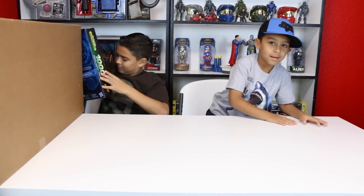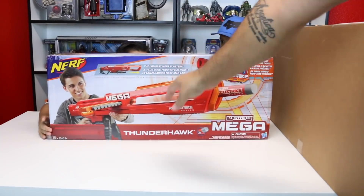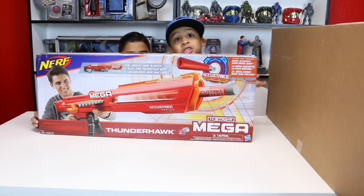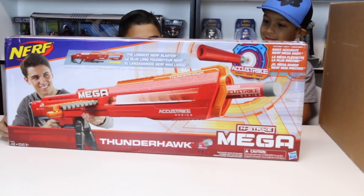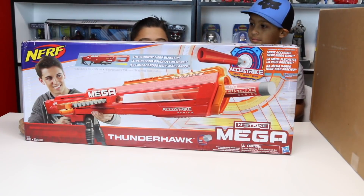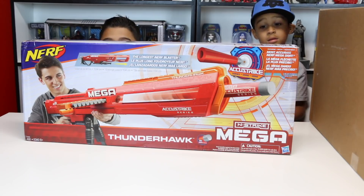Are you guys ready for the next box? Yes! Let's take out the first one here — no peeking. Whoa! It's a Mega! It's called the Thunder Hawk. This looks like a huge sniper. It's like the Mega Thunder Hawk — the longest Nerf blaster. It doesn't have a scope. Accustrike series.